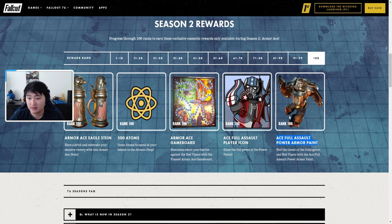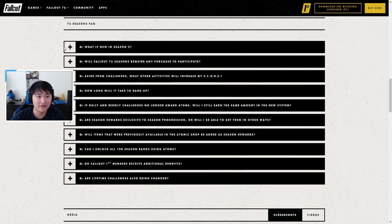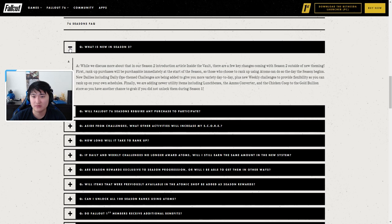Ranks 81 through 90: 250 legendary script, Red Viper secret service armor, 15 scrap kits, a 'Speak No Evil' pose, two perk card packs, an Armor Ace backpack, six lunch boxes, a jetpack, a mind blown emote, and 150 atoms. Ranks 91 through 99: 100 gold bullion, a tank helmet, 15 basic repair kits, special issue Goss pistol paint, three perk cards, the subjugator mask, nine lunch boxes, the subjugator outfit, and a greenhouse set at rank 99 — that would be really cool for camp building.